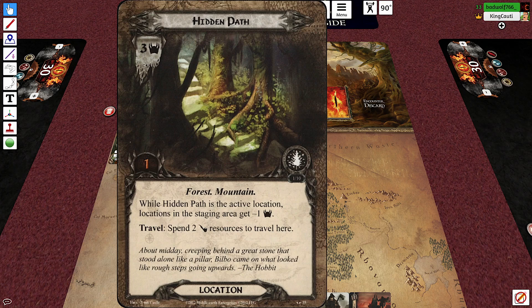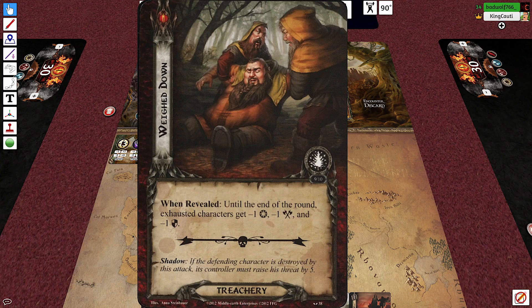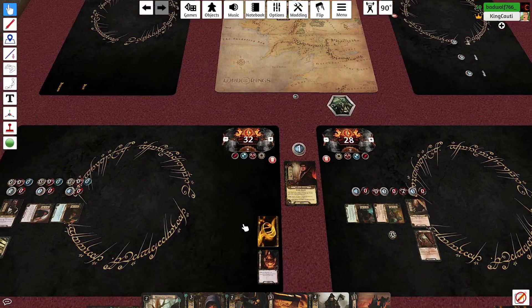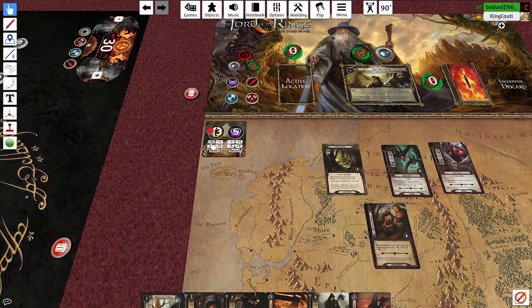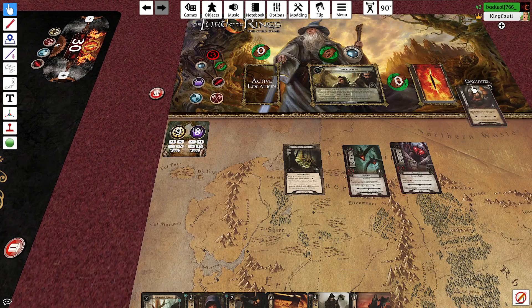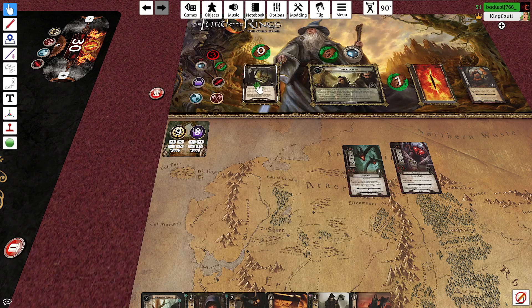First encounter card revealed is the Hidden Path. When it's the active location, locations in the staging area get minus one threat. However, exhausted characters lose willpower — so we lose four willpower. It's all Bomber's fault. We get to place one progress, and I think we'll travel to the Hidden Path to get it out of the staging area.